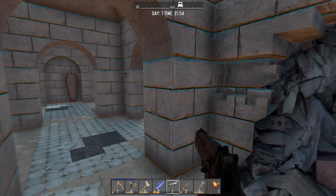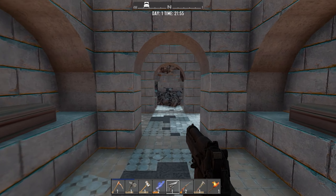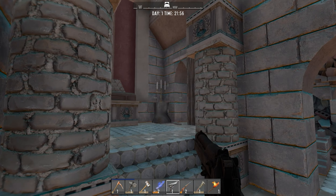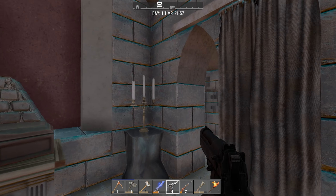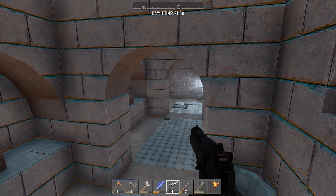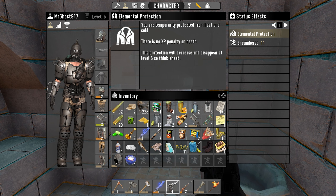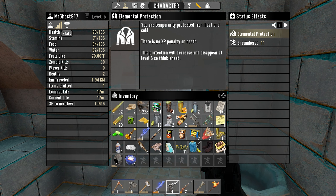You just get a ton of bullets from coffins. There's a locked door, a hanging bag in the back room, and a staircase up here. Let's take the staircase first. Food and hunger light.